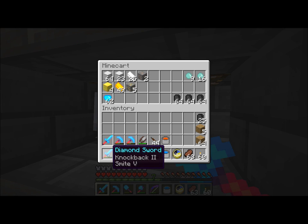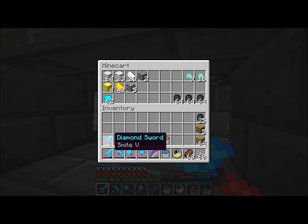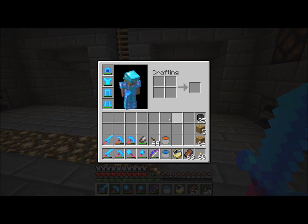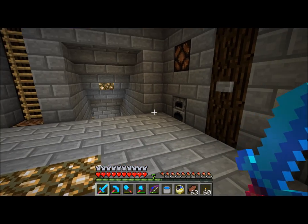I did get these two swords — I think you might have seen this one once — but I got a smite sword, and I went through an efficiency four pickaxe and then got an unbreaking three pickaxe, which is awful. I'd prefer if it was an efficiency four, because I have enough diamonds to make up for that.